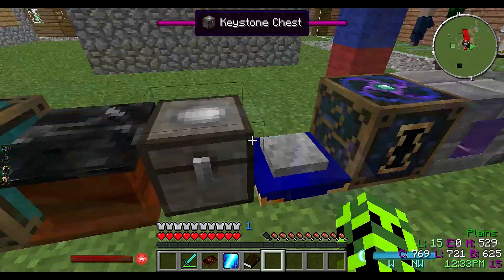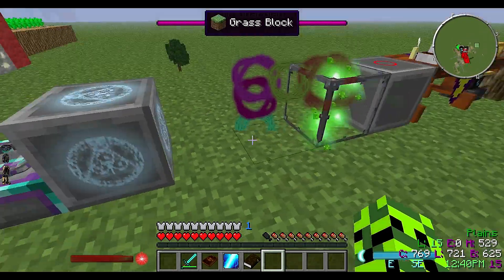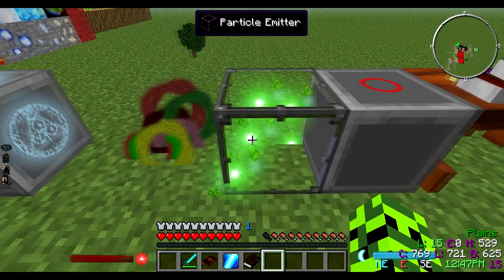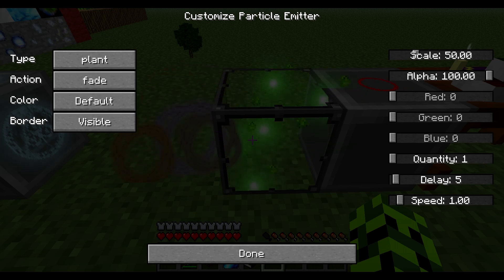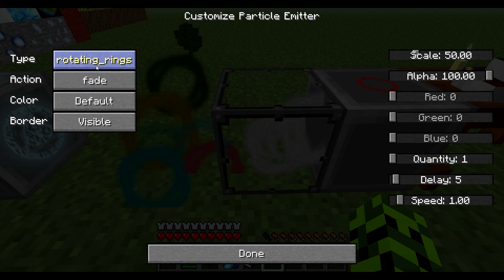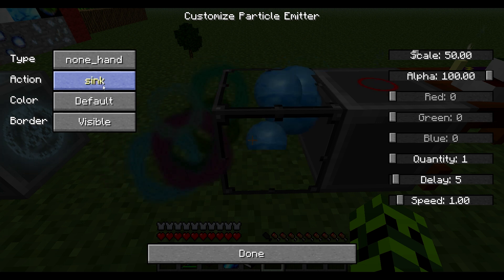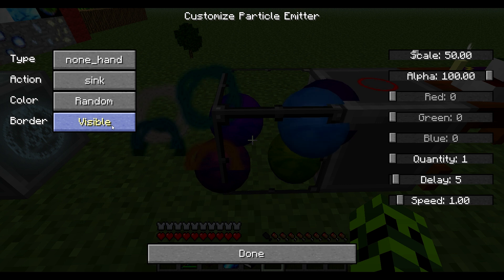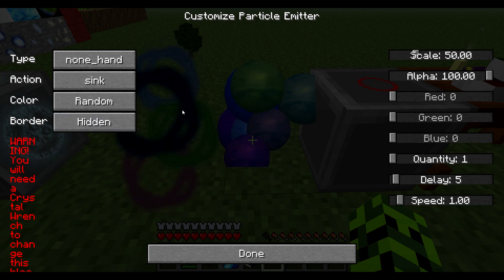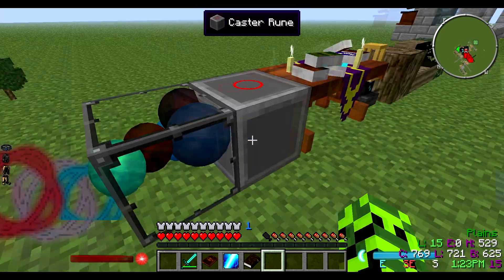I've got a couple other different things here - a lectern to put your book on. This is actually pretty cool too - this is called a particle emitter and this is what it looks like. You can go into the GUI and look at all the different types of particles: floating, sinking, random colors. You can also hide the border and make different types of decorative boxes with it.